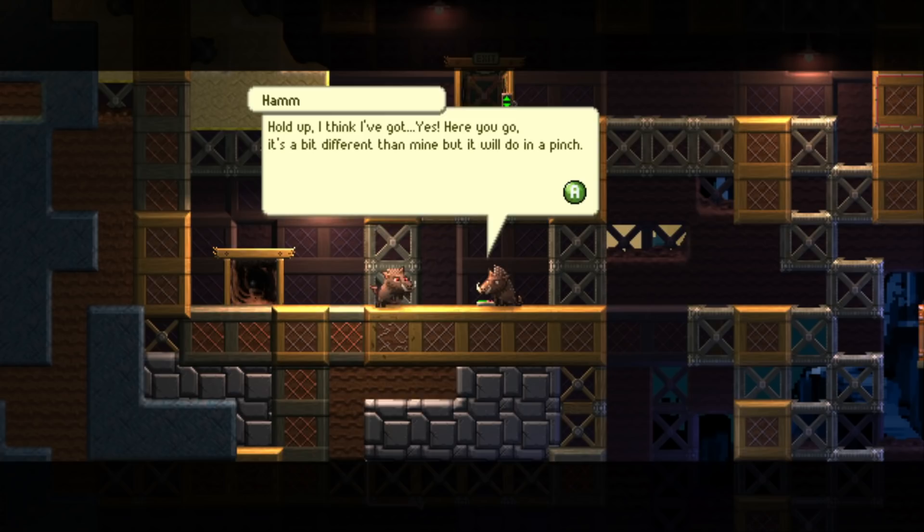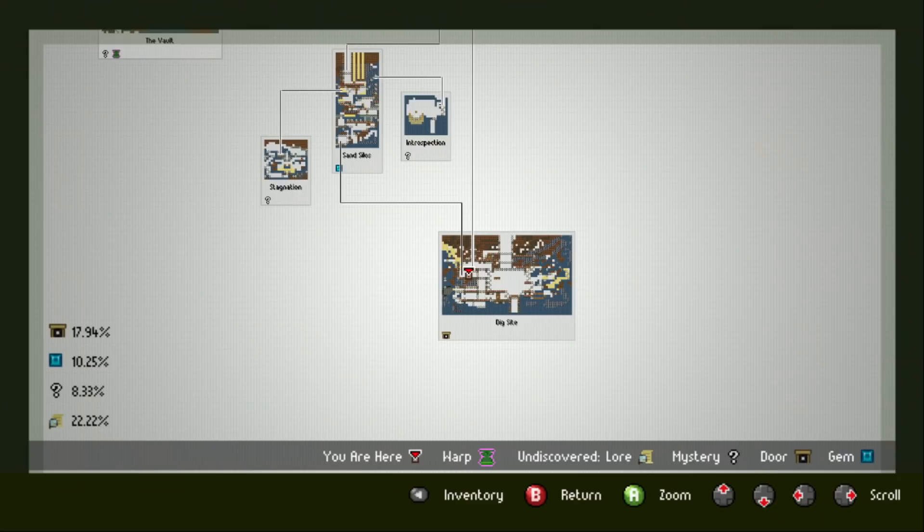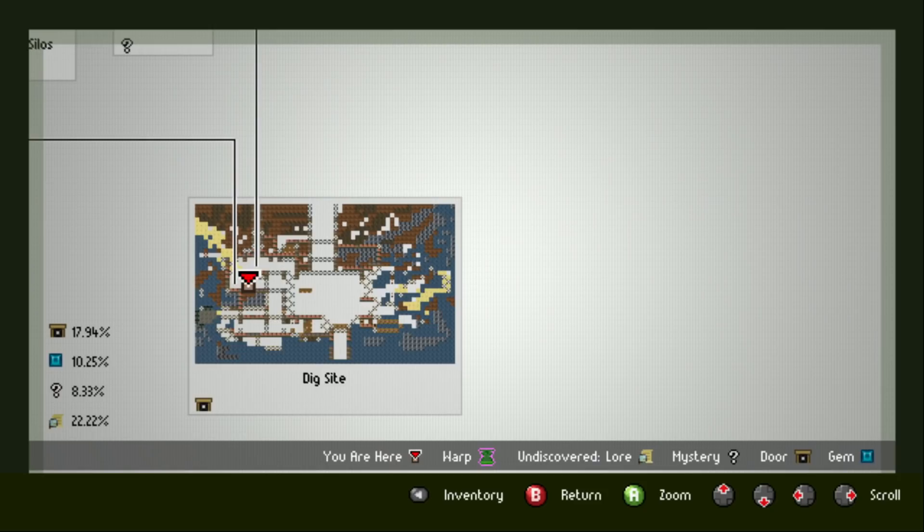Hold up, I think I've got — yeah, here you go. It's a bit different than mine, but it'll do in a pinch. Look at this pose, this little gut. What — why don't you have a look now? God, that's an aggressive pointer. It is losing its mind — zoom. Just toggle zoom.